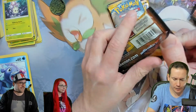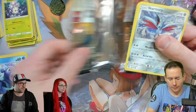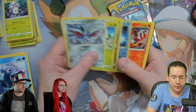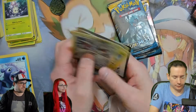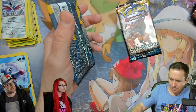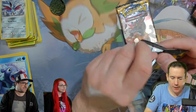I'm trying to remember which full art trainers are in Sun and Moon. Is there a Lillie? There's a Lillie. The Ultra Prism one has much nicer art, but I kind of like the Sun and Moon one more. I don't know how much the value is based on that — Ultra Prism is less printed, so I think a lot of it's probably that.